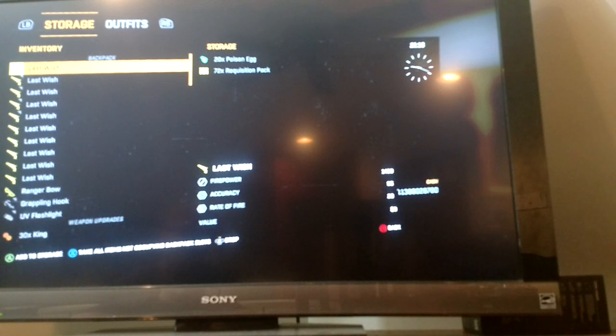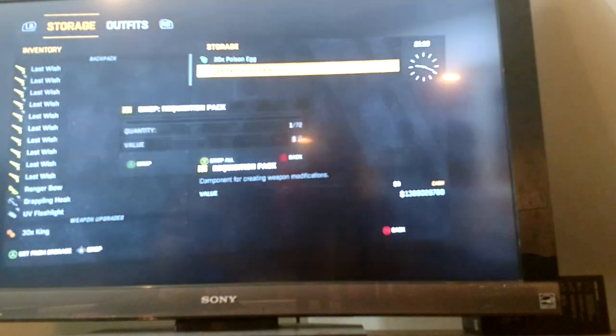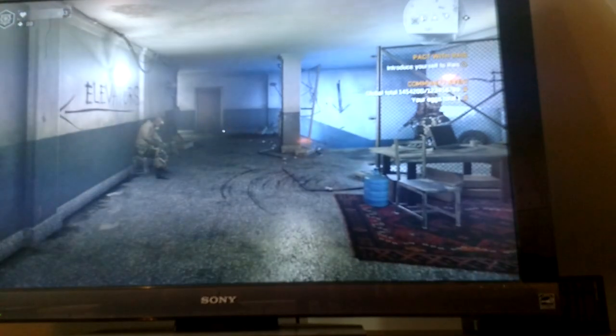Now, only use your D-pad. I have my poison egg — I drop that — and my requisition packs — drop that. And I'm done. Here they are: poison egg, requisition packs. That's how you do the glitch, guys.